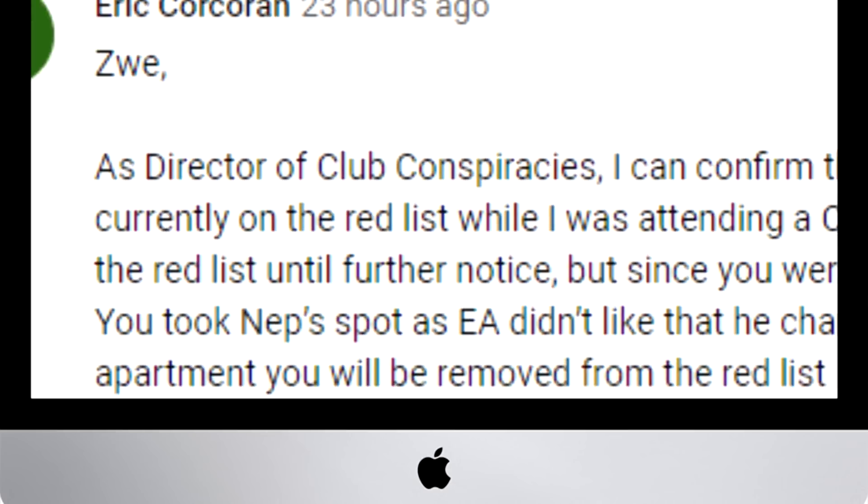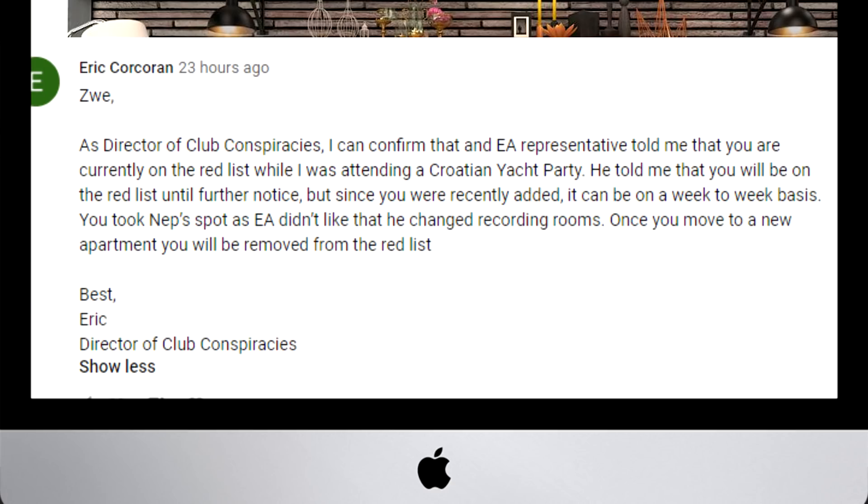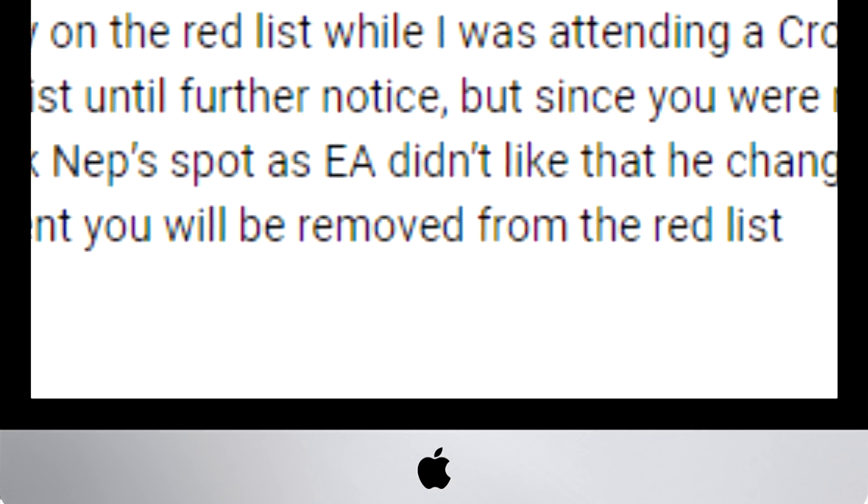Eric Corcoran says, 'Zwei, as director of club conspiracies, I confirmed that EA representatives told me that you were currently on the red list while I was attending a Croatian yacht party. He told me that you'll be on the red list until further notice, but since you were recently added, it can be a week-to-week basis. You took NEP's spot — EA didn't like that. Once you move to a new apartment, you will be removed from the red list.'